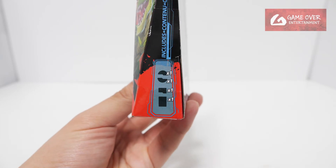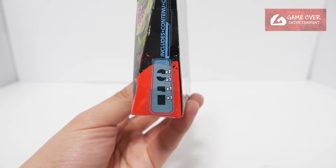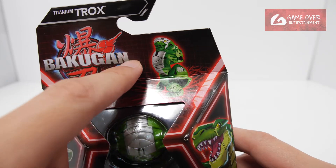Okay so what's included? We have one top, one bottom, one Bakugan card and one gate card. You can see a picture of the render of Trox here.